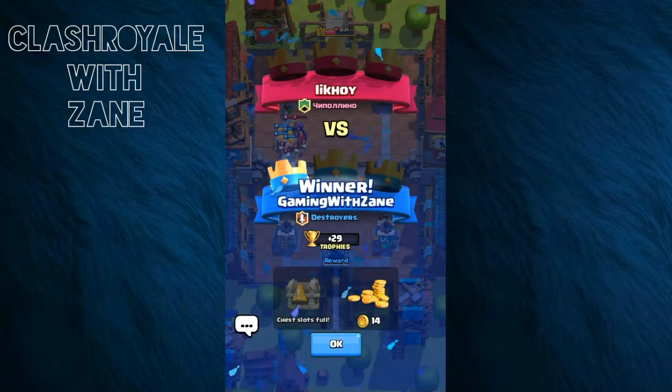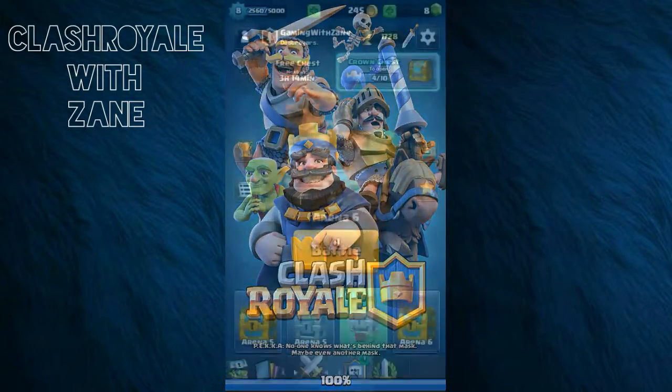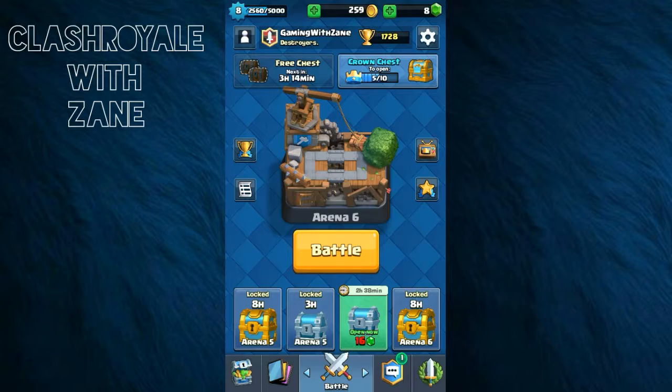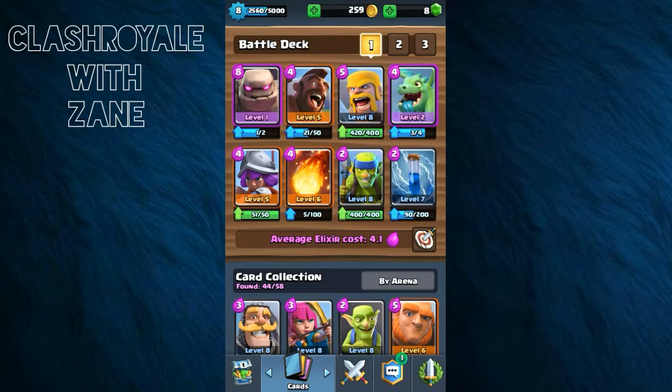We're doing great on this account. This deck — try it out for yourself. It's a pretty epic deck: Golem, Hog Rider, Barbarians, Baby Dragon, Musketeer, Fireball, Spear Gobs, and Zap spell. It's an awesome deck as you can see from this live attack video. I hope you enjoyed this episode — see you guys in the next one. Stay positive in your daily walks of life, whatever you're doing. Peace!